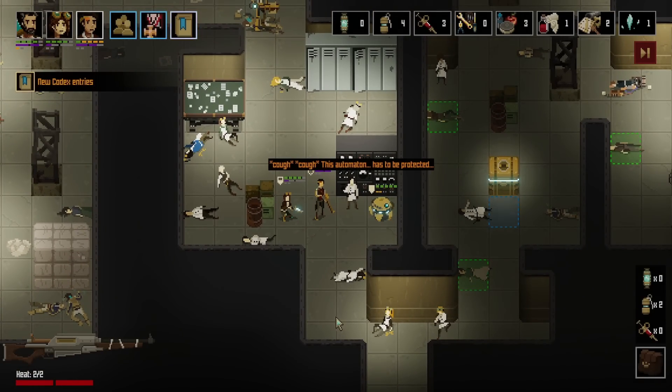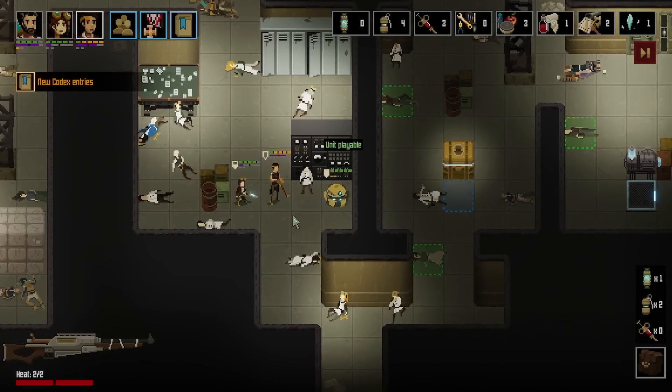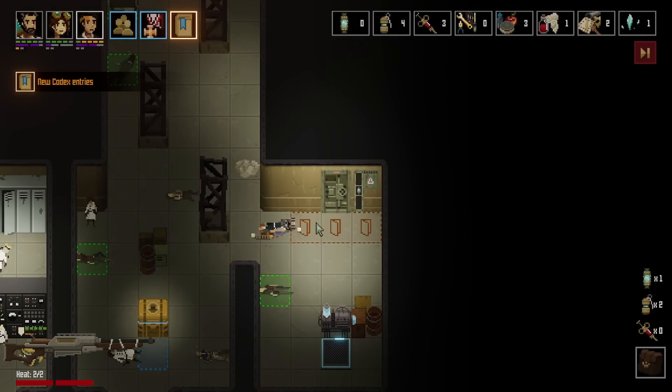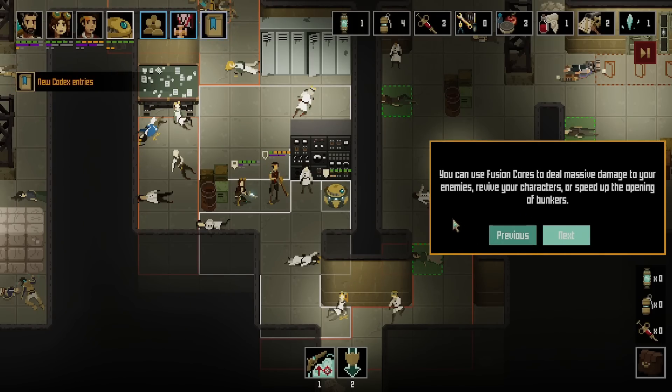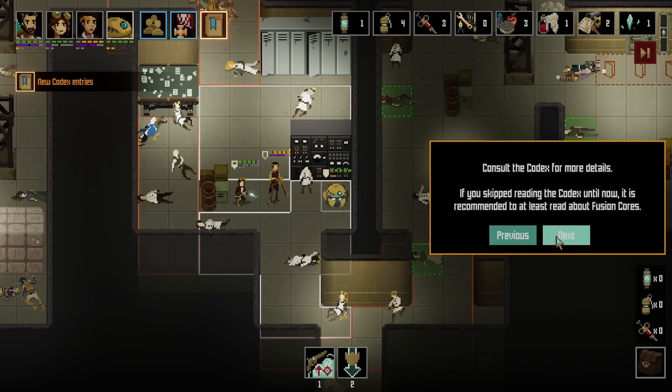How's it going? I heard you have a vermin problem. Plus 1 fusion core. Escape the bunker. You have found your first fusion core — fusion cores are combat items that have many uses. You can use fusion cores to deal massive damage to your enemies, revive your characters, or speed up the opening of bunkers. If you skipped reading the codex until now, it is recommended to at least read about fusion cores.